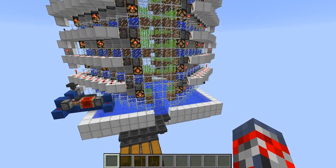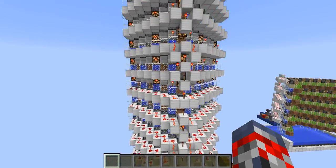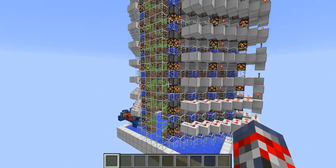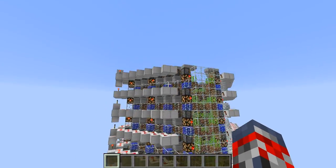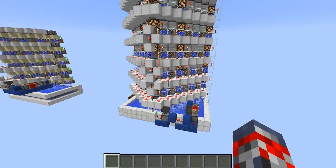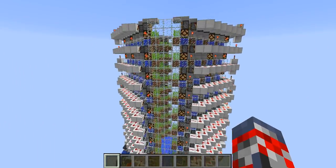Hey guys, JumboEvin here, and today I'm going to be showcasing you guys Mumbo Jumbo's fully automatic sugar cane farm. This is a giant sugar cane farm producing a ton of sugar cane in a matter of minutes. This thing produces, I believe, like two stacks in just a few minutes because sugar cane takes some time to actually grow.